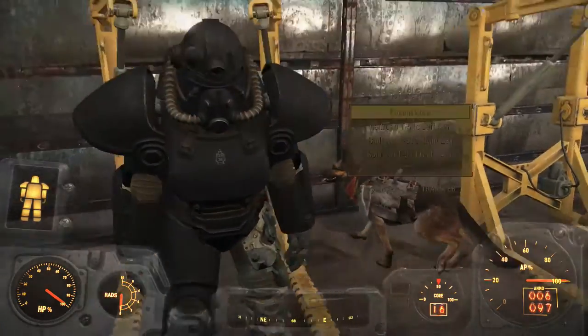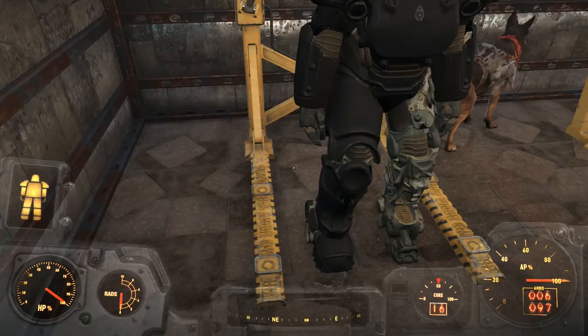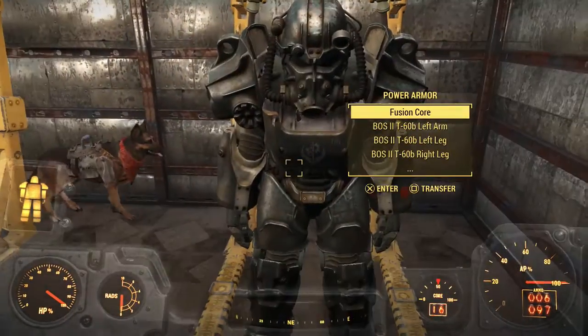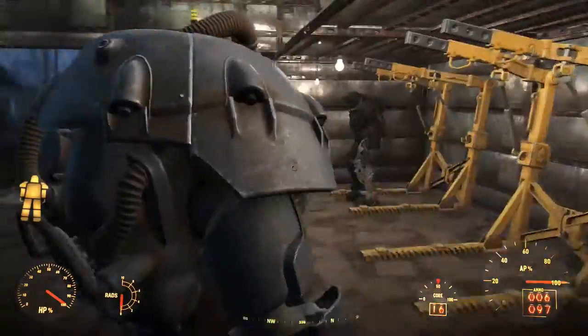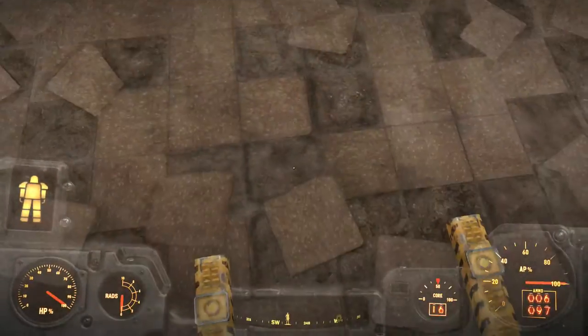Down here we have the T-51 — all of it is done except the left leg because I can't find it. If you guys know where I can find the T-51 left leg, please leave a comment below and tell me where to find it. Over here, thank you to the Brotherhood of Steel — they gave me a T-60. I haven't done much to it but it's there in case my best one breaks.